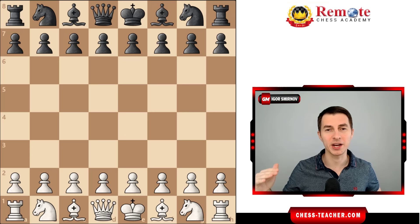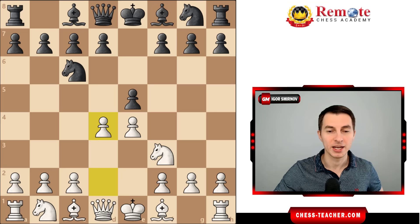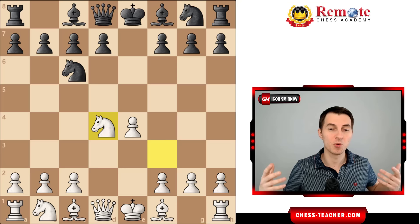I'm talking about the Scotch Game, which arises from the first moves: pawn e4, pawn e5, knight to f3 attacking the pawn, black defends it, and now we go pawn d4 attacking black's pawn, so they capture and the knight recaptures.